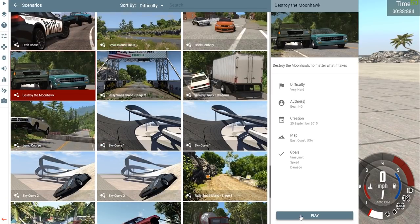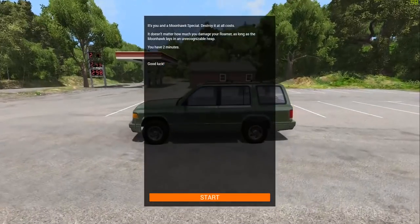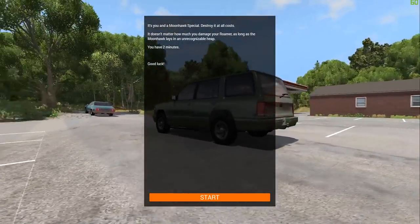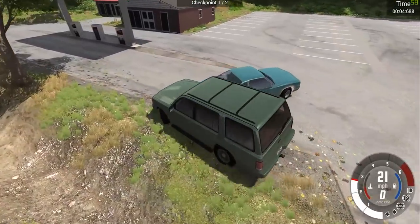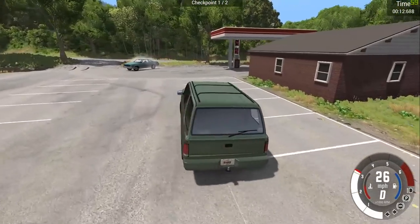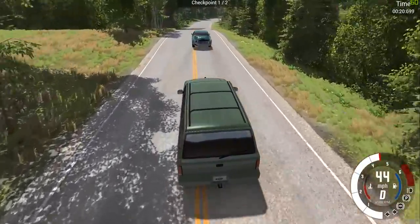Destroy the Moonhawk — that sounds fun. Your car may run out of fuel after very long runs, watch the fuel gauge. It's you and a Moonhawk special — destroy it at all costs. It doesn't matter how much you damage your Rama as long as the Moonhawk lays in an unrecognized heap. You have two minutes. We're hitting already — over the back wheel. AI, you're not very clever, are you? We've already damaged the back of it.